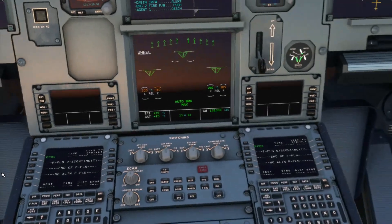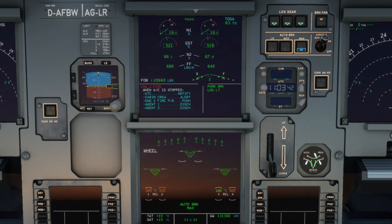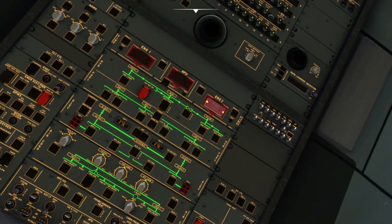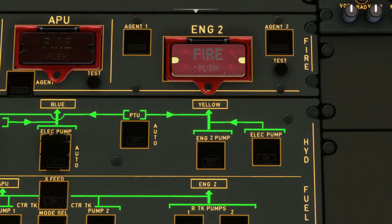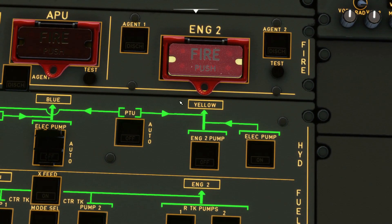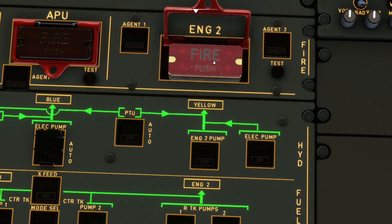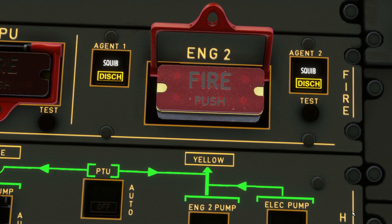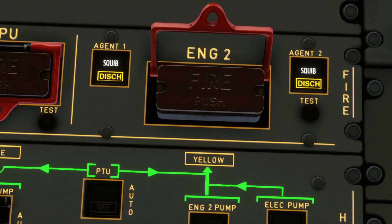ECAM actions — ATC and cabin crew notifications are simulated. We simulate that we turned off engine number 2; engine master switch number 2 is off. Looking at the overhead fire protection panel, it's illuminating. So we're going to lift the red guard, push the push button, and discharge both agents. You'll see in a few seconds the fire light will extinguish. At this point, no evacuation is required.